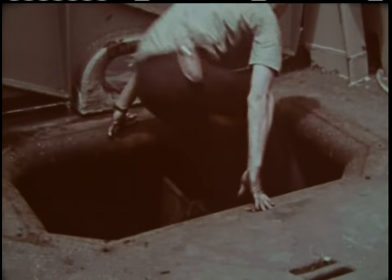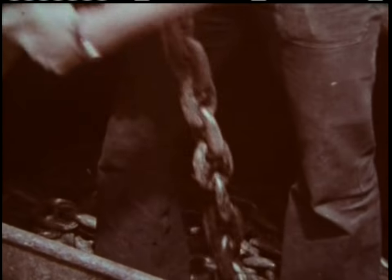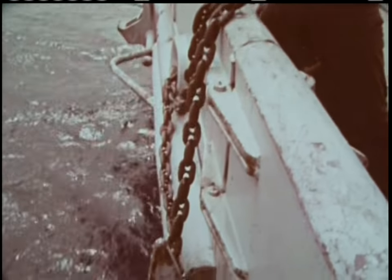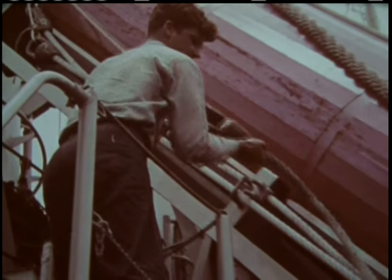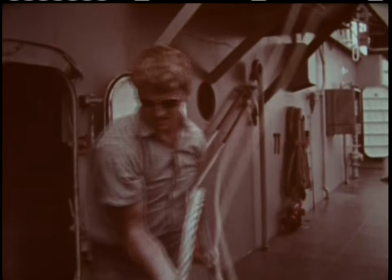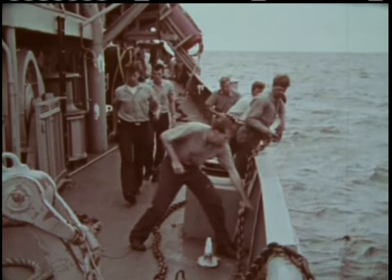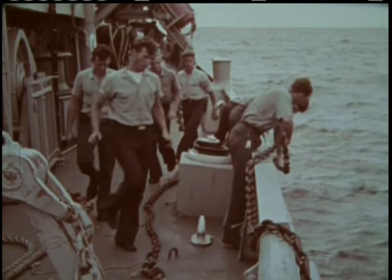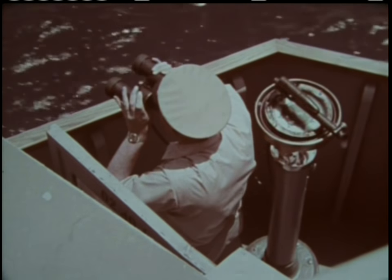Rigging has to be assembled for the moor. Chain is hauled out of the locker. Each length is connected to one of the four anchors hanging ready in their horsepikes. The other end is connected to one of the spuds.